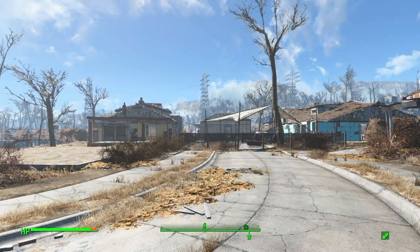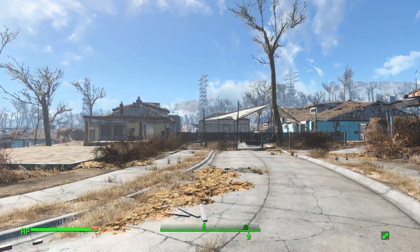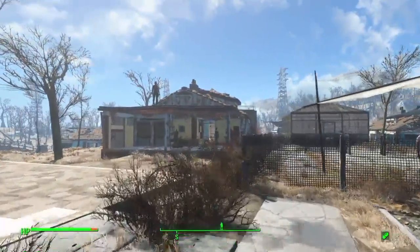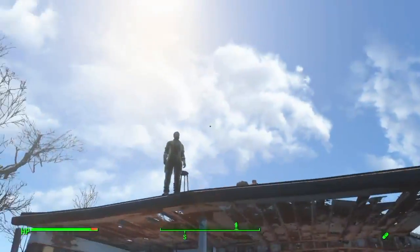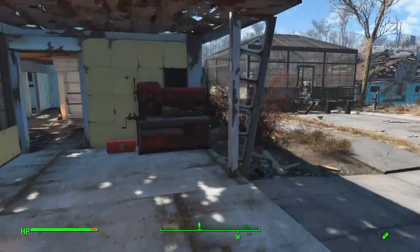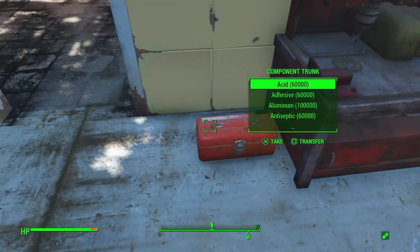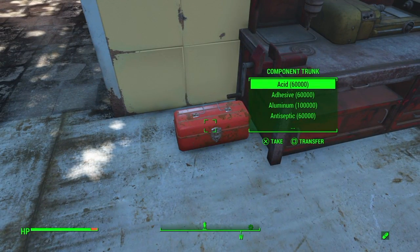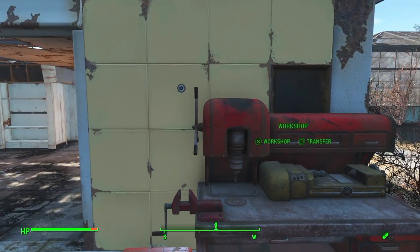I started off here in Sanctuary Hills just to show you how these three mods work and that they do work. First off, I'll show you the cheat container — I've already used some of the components out of it. You'll notice there's a little red toolbox beside the workshop here. It'll be beside every workshop at the settlements in the base game, for sure.